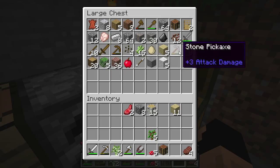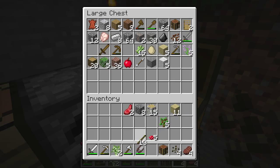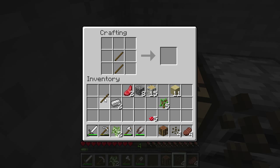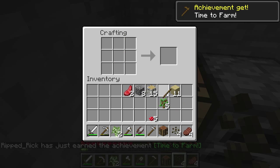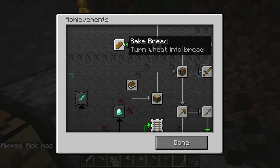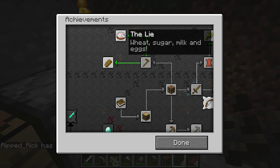We could go ahead and plant those cocoa beans, but first I wanted to make our farm. In order to make a farm you need tilled land, and in order to make tilled land you need to make a hoe. Let's make an iron hoe. There we go — time to farm! We got our next achievement: 'Time to Farm.' Then we have 'turned wheat into bread' and 'build cake' — awesome.